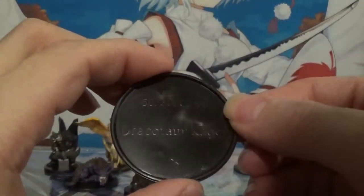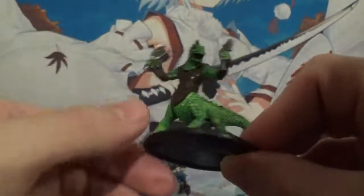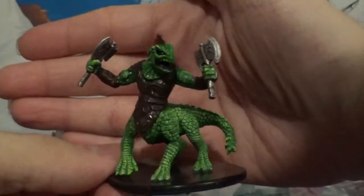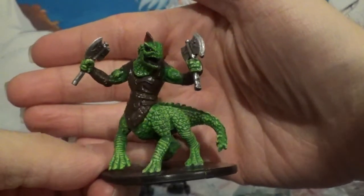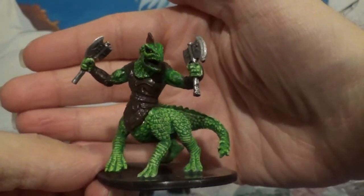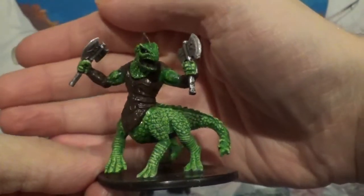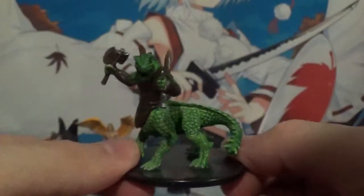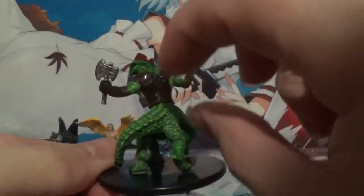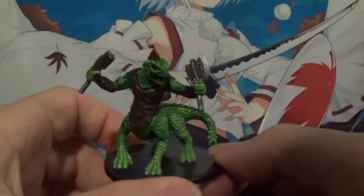This guy's name is the Dracutar Ranger. It is from the Night Below set, rare. I absolutely love the green that this guy has - it really pops out well. The texture of his skin is really scaly, almost very lizard-like. Absolutely fantastic miniature, and the dual wielding axes just really puts the extra cherry on top. Definitely a great encounter piece, or you can even use it as a mount if you are able to mount a character onto him.